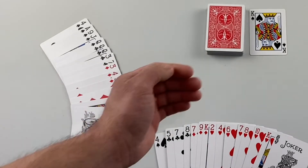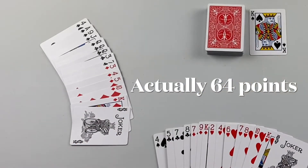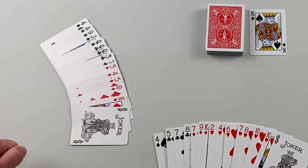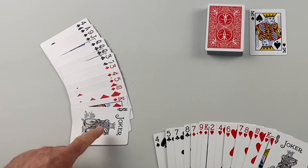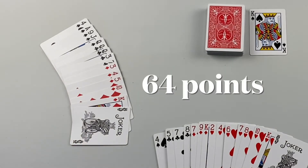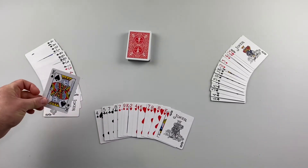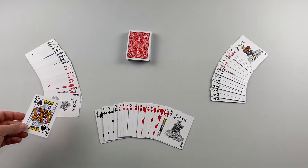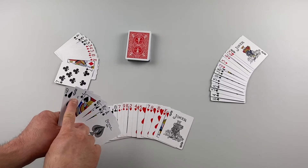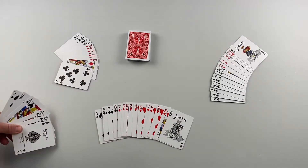Player one is set up to build a 55-point meld if they take that king of spades. They have the nine, jack, and queen of spades, along with the ace of spades and a joker. They're going to use that joker as a ten and form the run nine, ten, jack, queen, king, ace — which is 55 points. They draw the king of spades because they can immediately make a meld of 51 or more. Player one was actually able to build a 64-point meld, since they also had the nine of spades, so they lay it all down.